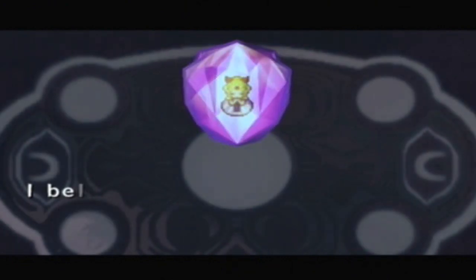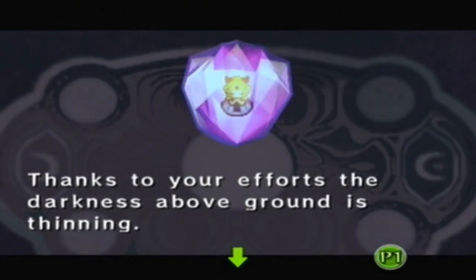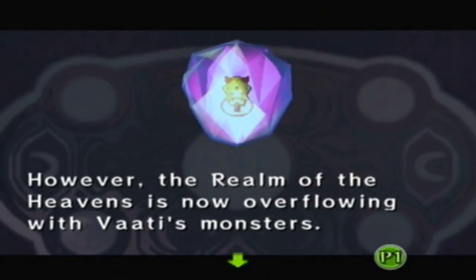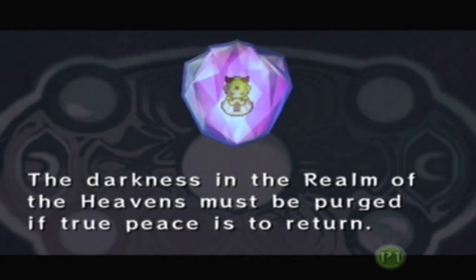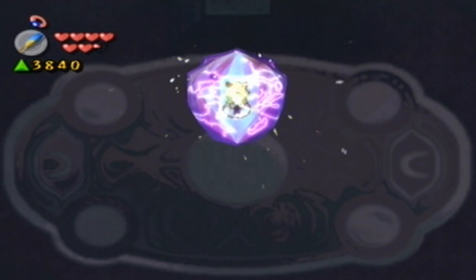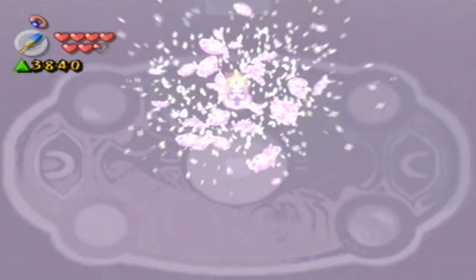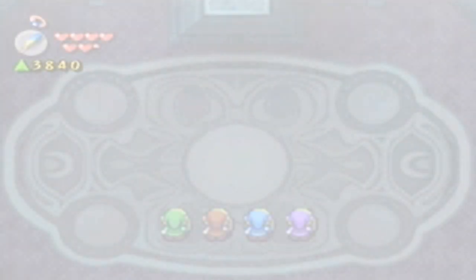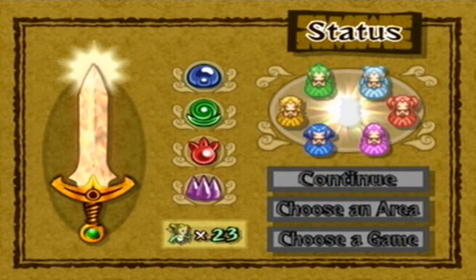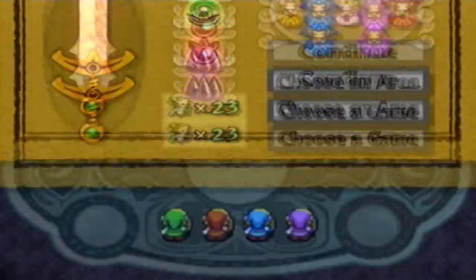Link, it is you, isn't it? I believed you would come to my rescue and here you are. I knew you would wield the Four Sword and come. Thanks to your efforts, the darkness above ground is thinning. The maidens and I will pray to keep the darkness from recovering its full strength. However, the realm of the heavens is now overflowing with Fadi's monsters. The darkness in the realm of the heavens must be purged if true peace is to return. That was our last maiden — Princess Zelda.